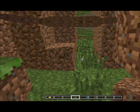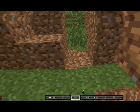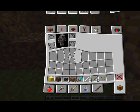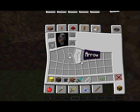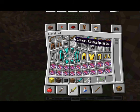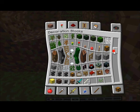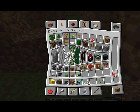My house is almost finished. I think that's pretty good. Make sure that the roof has no holes so you can go inside and look around. And if your house has no holes, then that means a creeper can't get in.